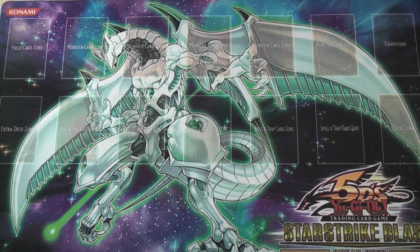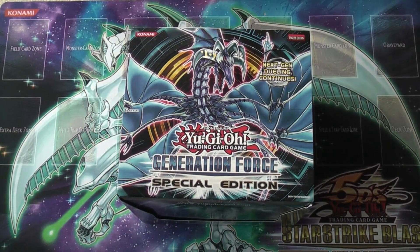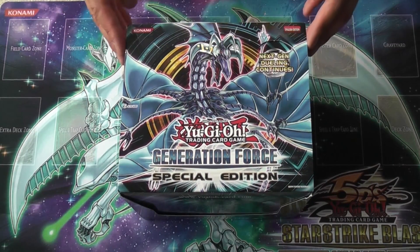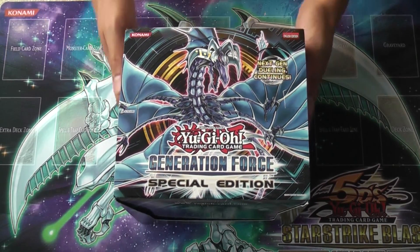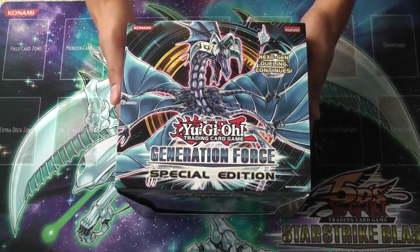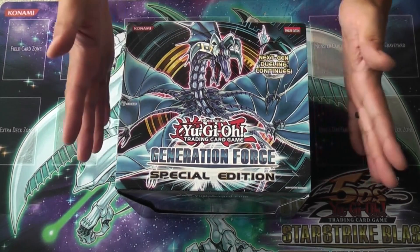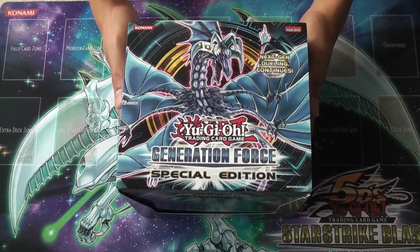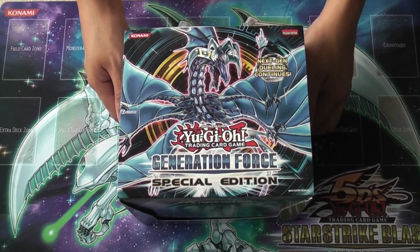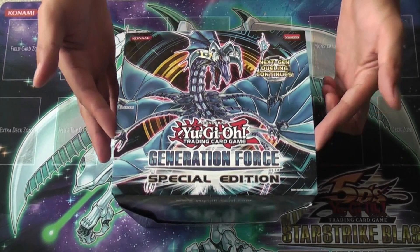Hello again YouTube. I'm back with part 2 of my Generation 4 Special Edition. Part 1 was pretty decent — I got some really good pulls and was actually really excited. Super happy so far and I'll continue to stay optimistic. I'm hoping for a Roach and an Orient Dragon somewhere in this set, and Adrius of Armageddon — I can't remember his exact name. But let's get to it.